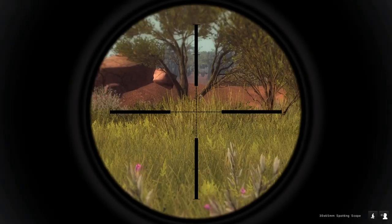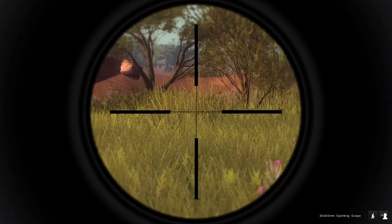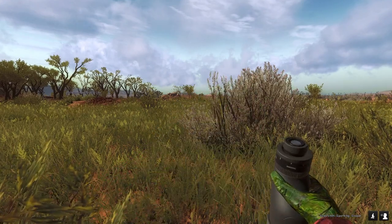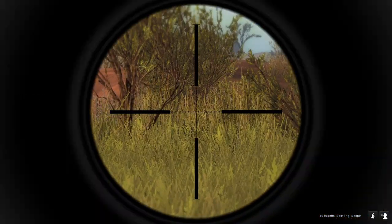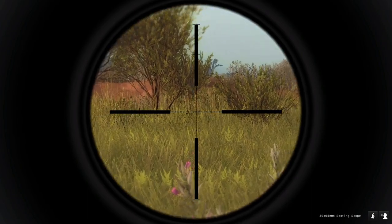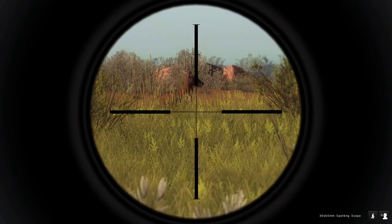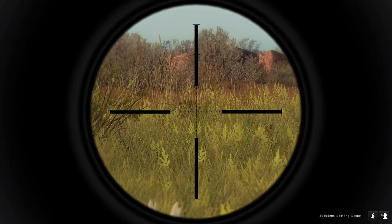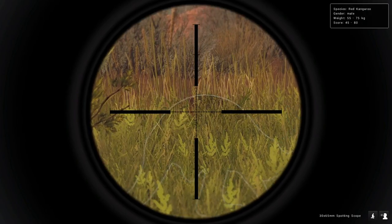Looks like we've got ourselves our first male kangaroo within slug range. I haven't actually got a spot on him yet - he keeps going behind that grass. I'm going to try to get a spot before I shoot him, just so I have some idea of what he's looking like. I kind of don't want to shoot through that grass either, just because I can't really see. Not that kangaroos are hard to take down - if I hit it anywhere it'll probably die, but better safe than sorry.